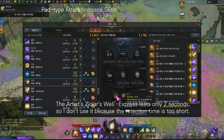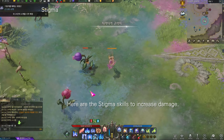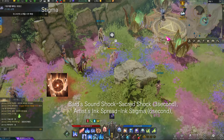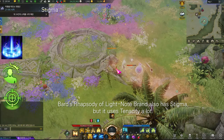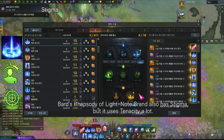Here are the stigma skills to increase damage. Damage increases when a party member attacks an enemy with a hit skill. Bard: Sound Shock — 3 seconds. Artist: Ink Spreading Stigma — 6 seconds. Paladin: Godsent Law and Brilliant Law — 12 seconds, and Light Shock/Brilliant Law — 6 seconds. Bard's Rhapsody of Light and Note Brand also have stigma, but Note Brand uses a lot of tenacity.